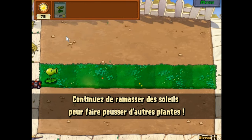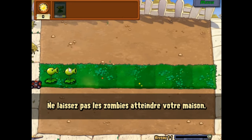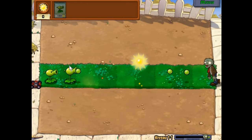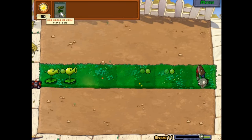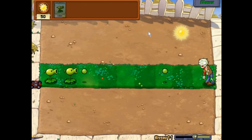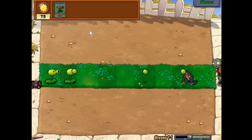In order to protect your house, you have to place some plants on the green lawn. Let's place this green plant on our lawn. Now let's click on our sunshines and gather them to build and buy some plants. This plant — it looks like it's shooting peas from its mouth.